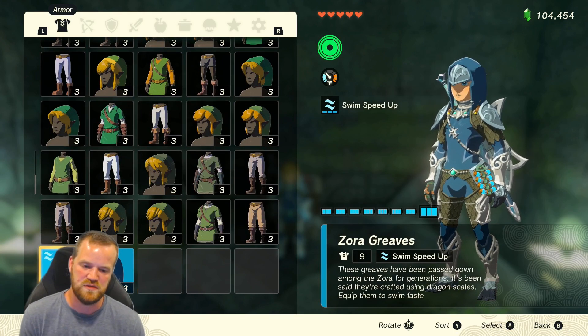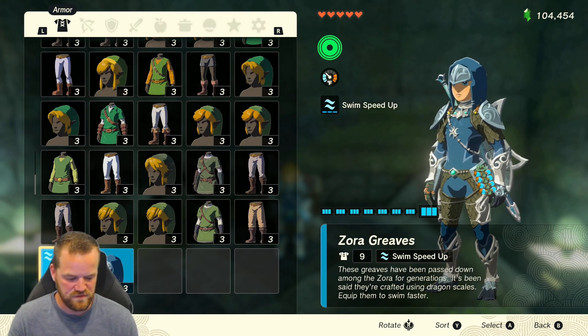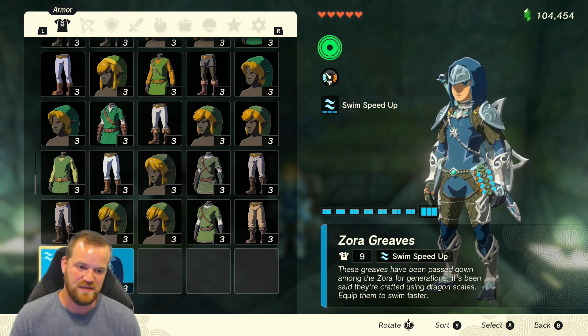For the Zora Greaves, after you've done the main quest with Sidon, you go back to Zora's domain and talk to Yonah. Yonah will give you a quest to go into the ancient Zora waterworks.